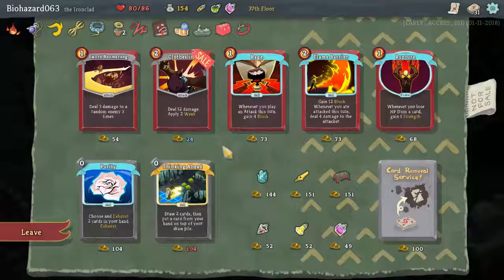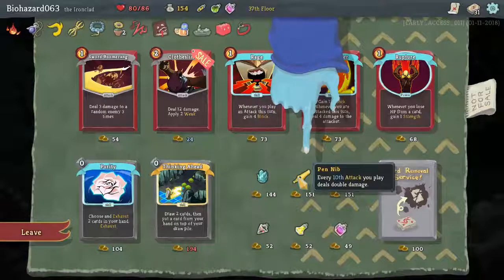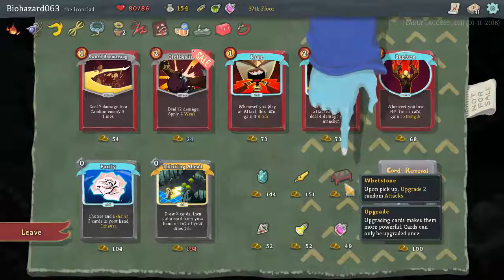Draw 2 cards, then put a card from your hand on top of your draw pile. Gain 12 block. Whenever your attack is turned, do 4 damage to the attacker. Pummel pick-up — choose an upgrade of power. Every 10th attack you play deals double damage. Pummel pick-up — upgrade 2 random attacks.